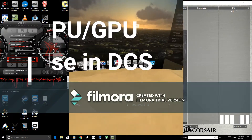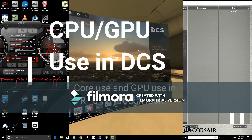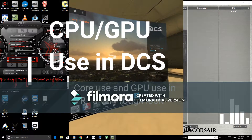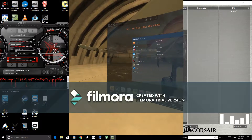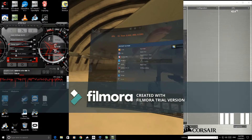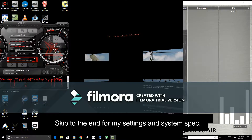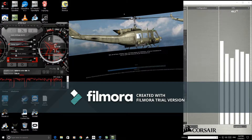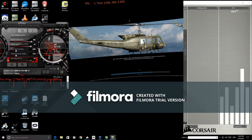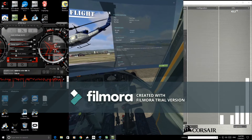We're going to be looking at GPU and CPU depending on what's going on in the game. I'm just going to go into instant action, pick the Huey, do free flight, and then we're going to load up a mission with loads and loads of AI and stuff and see how it impacts on CPU and GPU usage.